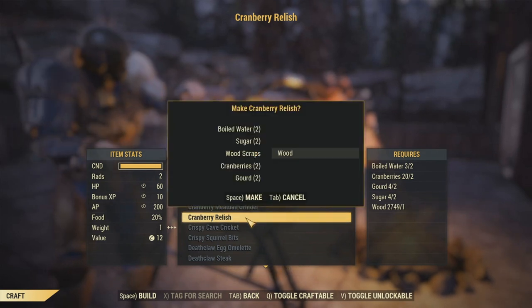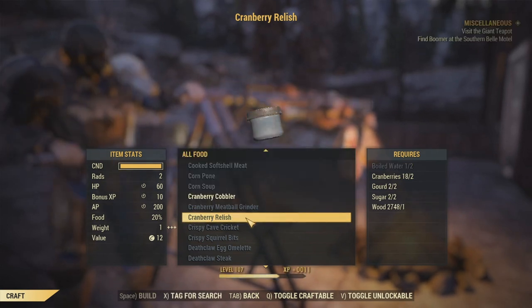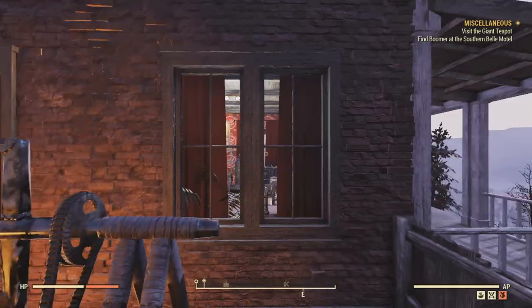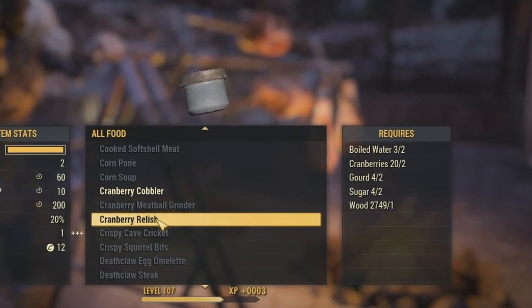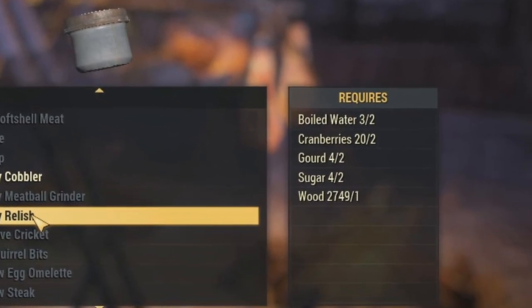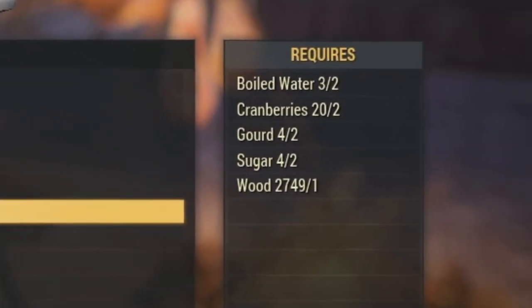Cranberry relish will give you an XP buff of 10% for 1 hour — this is quite a hefty increase. To craft this godly relish you will need 2 boiled water, 2 cranberries, 2 gourds, 2 sugar, and 1 wood.